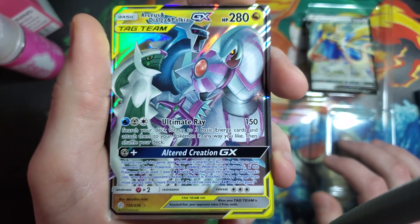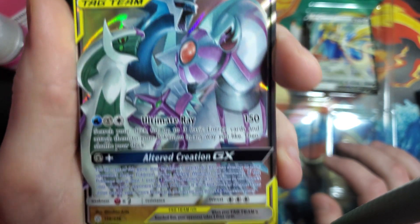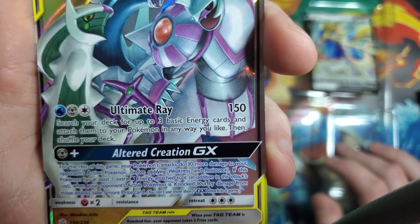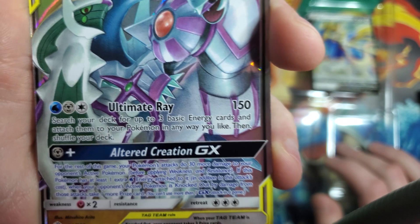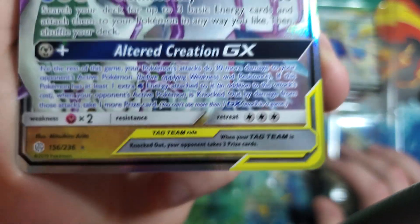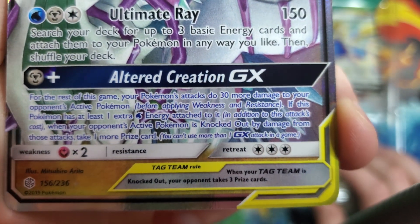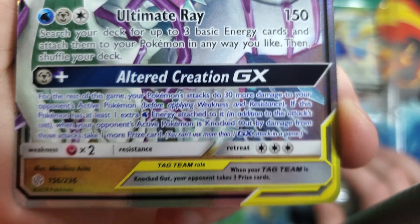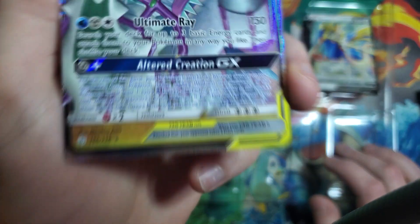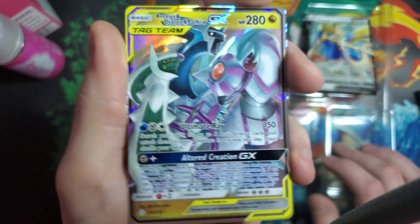A lot of people are calling for this to get banned, for maybe good reason. It's capable of doing 150 damage and then accelerating 3 basic energy from your deck and attaching them to any other Pokemon you have in play or on your bench. It's a GX attack — all you need is one metal and one water energy, and for the rest of the game you're doing 30 extra damage and taking an extra prize card for every knockout. Its only weakness is Fairy, which stopped being printed as of Sword and Shield, so there's not a lot of counters for this card.